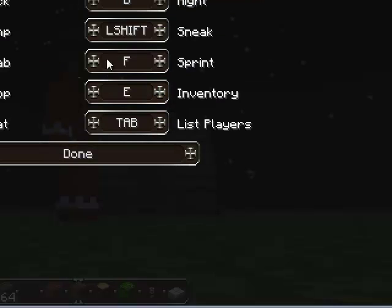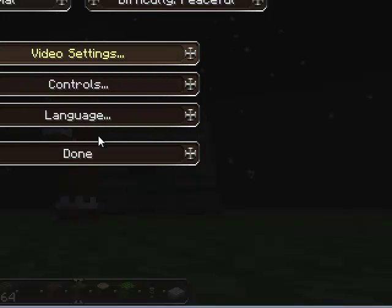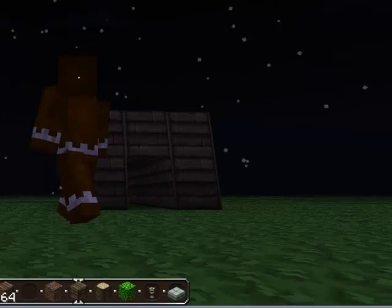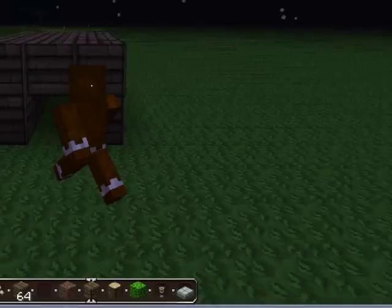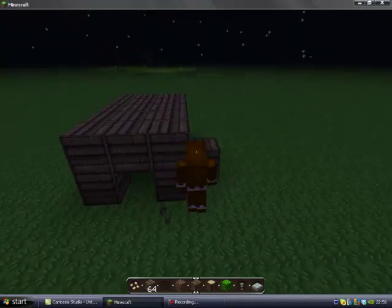Next bit: if I were you, I'd go to Options Controls and change Sprint from — I think it's the bottom three — I'd change it to F, just because it stands for going faster. You didn't really need to know that right now but I might as well have told you.